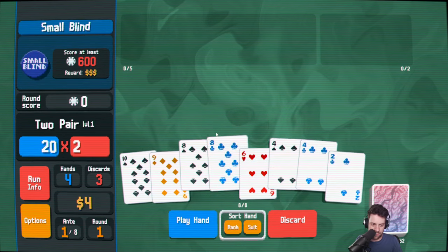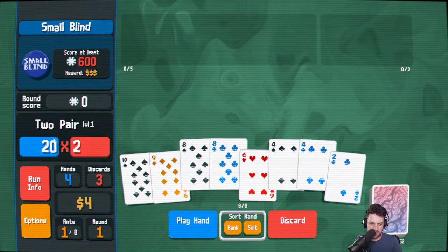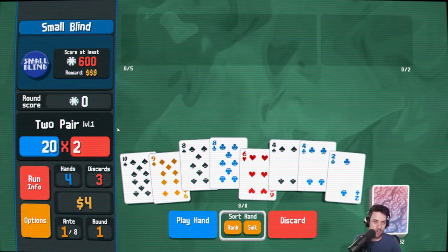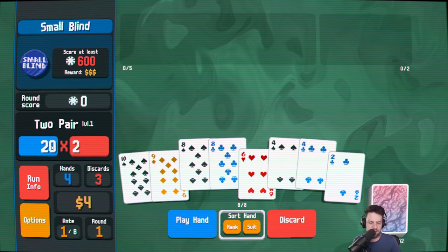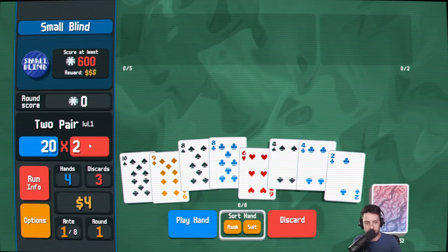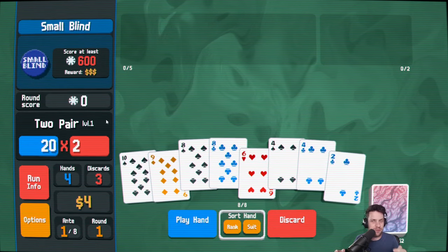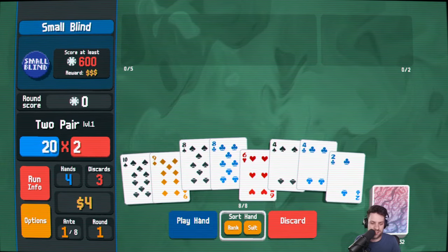For example, I think this is good. So base chips — let me try and explain this. You have to calculate all your chips first like a normal Balatro hand. So this is 8, 16, 24 — that would be 64, right? And then 2 is the mult. So 64 plus 2 is 66, divided by 2 is 33. And then it's 33 times 33 — that's your score.